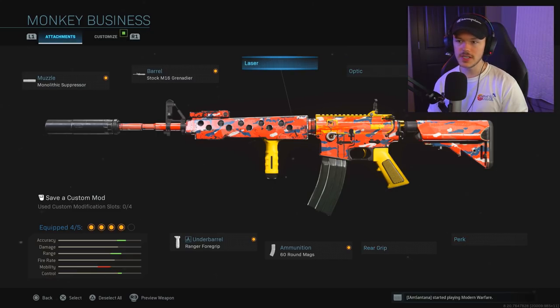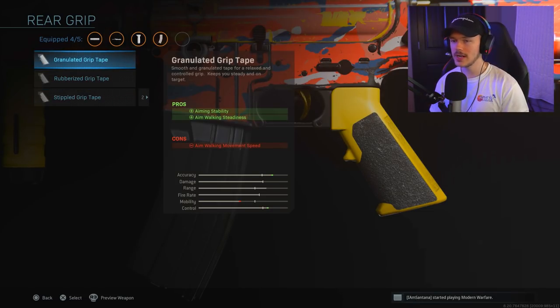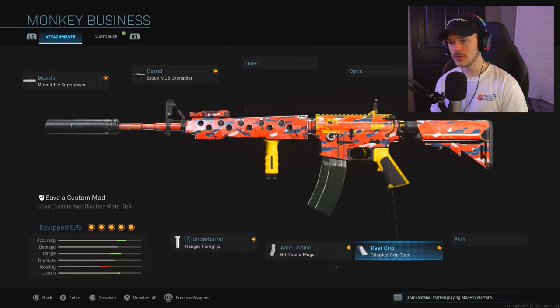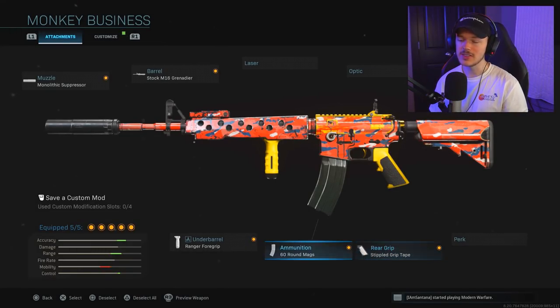Last time for multiplayer we went with No Stock. For my Warzone setup to be complete, we're going with a rear grip because the iron sights on this M4 are amazing. You have the Granulated Grip Tape, Rubberized Grip Tape, and Stippled Grip Tape. We're choosing the Stippled Grip Tape because it gives us aim down sight speed and sprint-to-fire speed without impacting control much. We already have great control from the Ranger Foregrip and M16 Grenader barrel. This is an incredible Warzone setup. If you really want an optic, something like a GI Mini Reflex works, but I mostly stick with the Stippled Grip Tape.